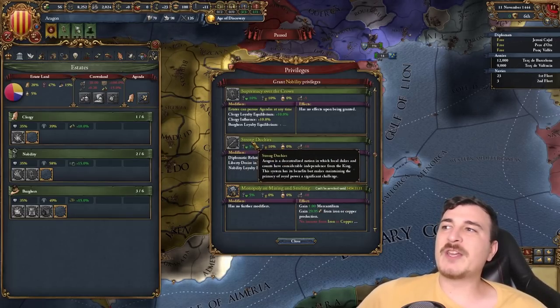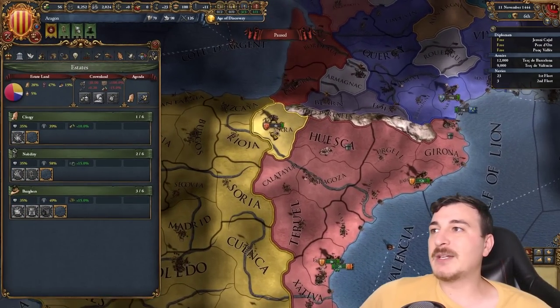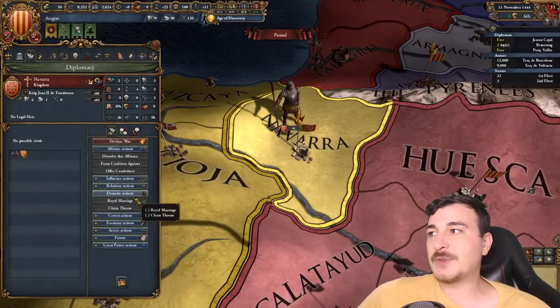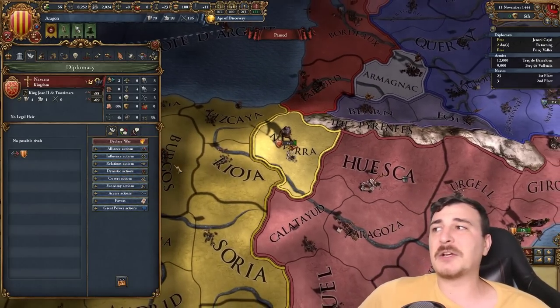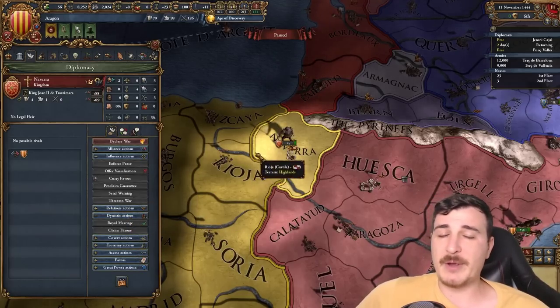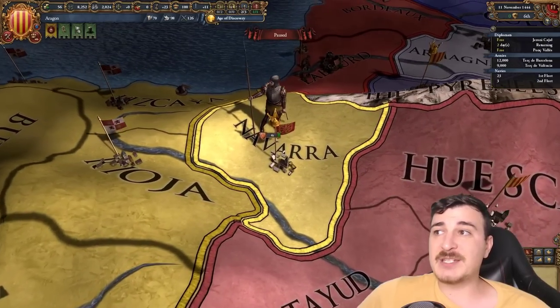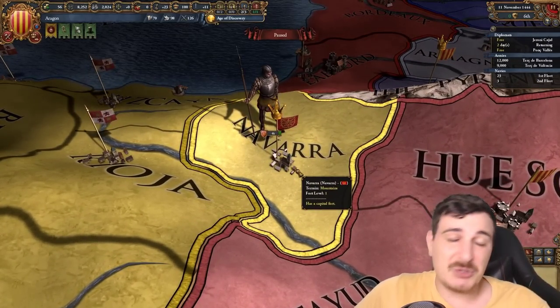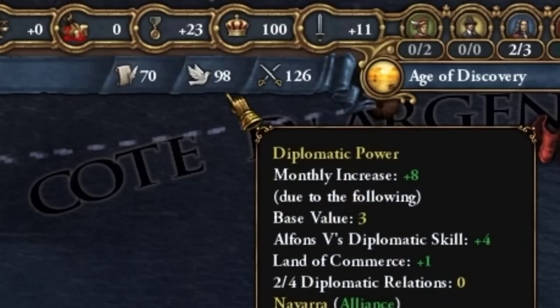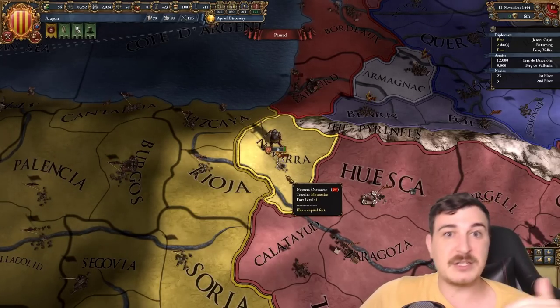We also want to give out the Strong Duchies privilege. We need two subjects in order to give this out, so we're going to be diplo-vassalizing Navarra — get that alliance with them, royal marriage, all of this. Within less than a year we can send them the diplo-vassalization offer and they will accept it after we get the royal marriage. We're doing this because we have an event that will trigger once our leader dies, in which case Navarra will become a personal union. I don't want that — a personal union wastes a diplo slot for 50 years until I can integrate them, whereas as a subject I can integrate them in 10 years.